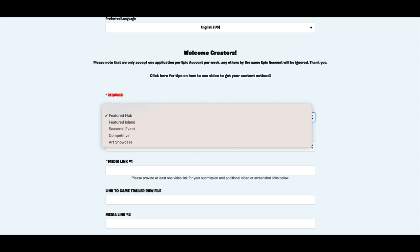I'm going to provide the link below, but you'll go to the official form to apply to be in the Fortnite hub. What I would do is click 'Featured Island' — I know that sounds a little weird, but technically it is a featured island. Choose 'Featured Island' for now until they clarify the rules a bit better. Fill out the form once you have your hub created, provide your username and all the additional information it's asking for, and submit your hub.